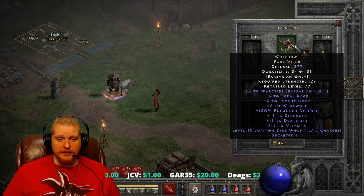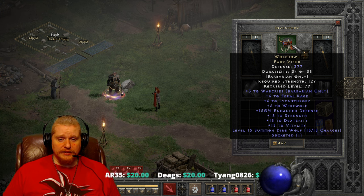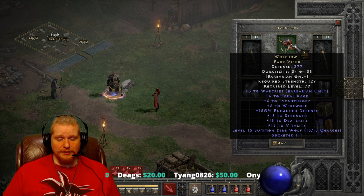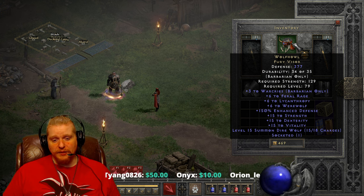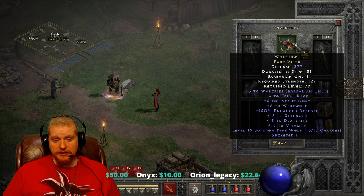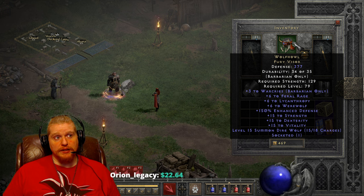Obviously you can socket it, so you could throw some resistances in here, which it is lacking. Or you could throw in an IAS jewel, but that's obviously not going to help your werewolf form. So probably some enhanced damage — like 40% ED — or maybe some plus minimum or plus maximum damage. I actually found a really nice jewel a little while ago that had really nice plus min damage on it, which could come in handy.